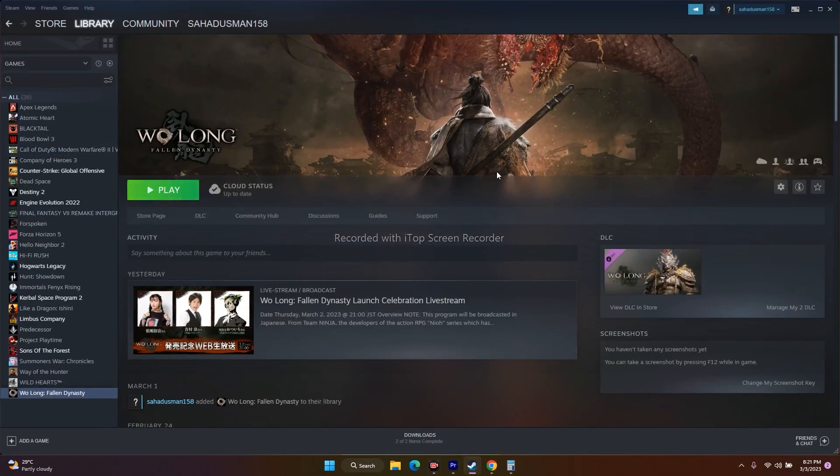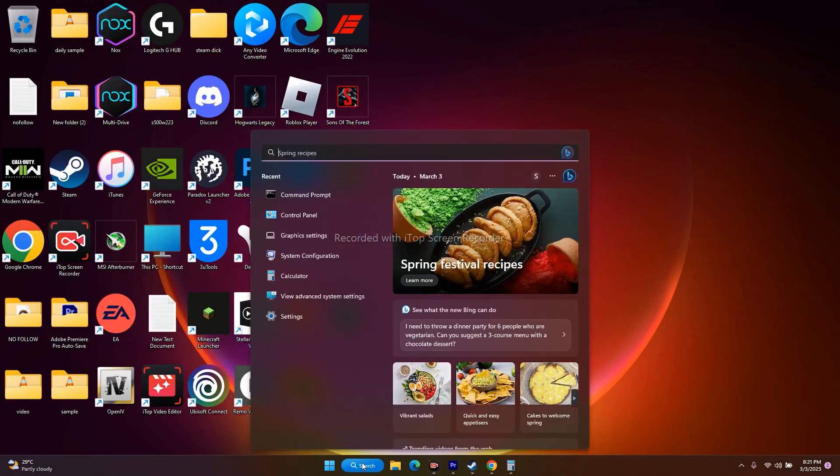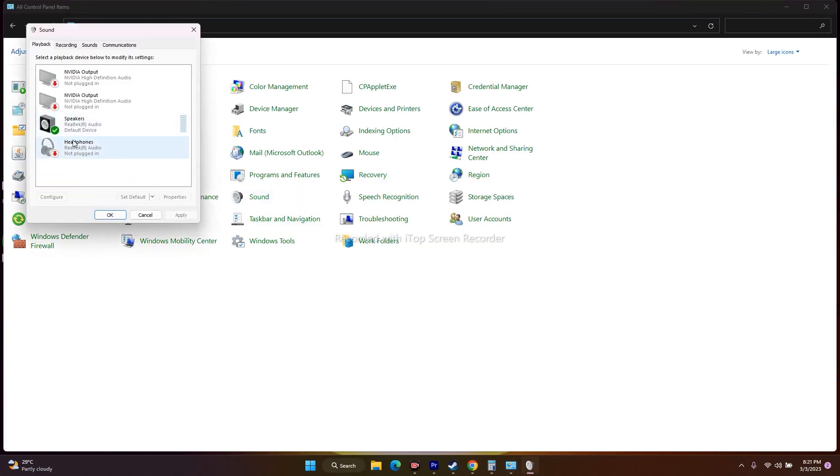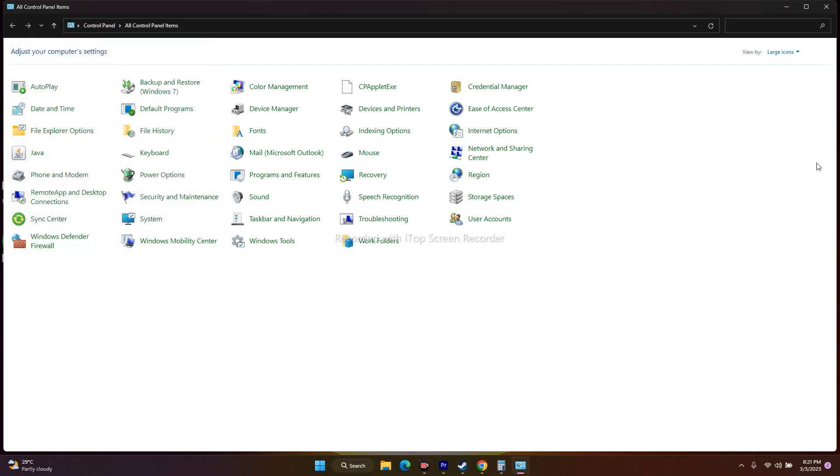Next, we have to disable the Oculus voice meter. Go to Control Panel and go to Sound. If you find the Oculus voice meter listed, select it and disable it, then try to play the game. In my case it is not connected, but if you find it, make sure to disable it.